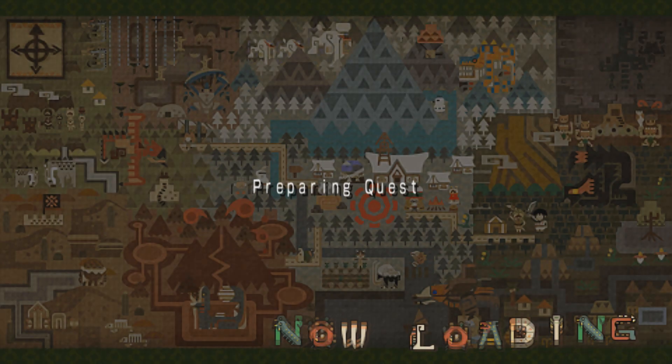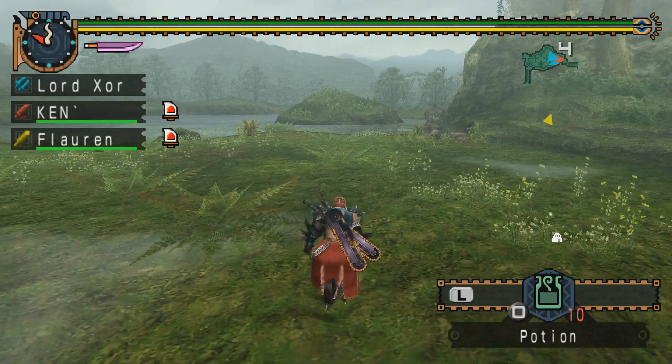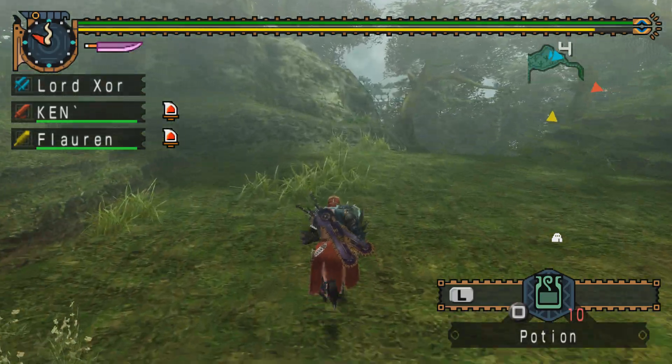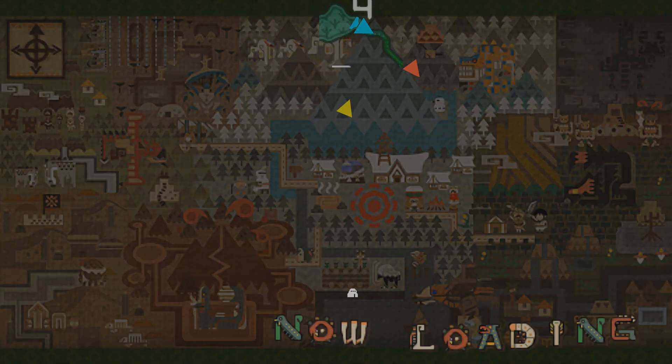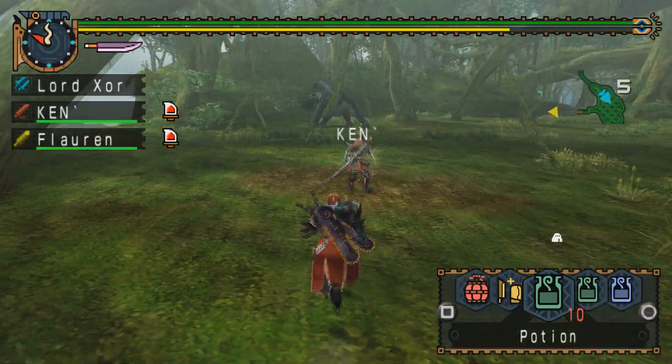Hey everyone, it's me, Doomlink, and welcome back to Doomlink's Random Hunts. Today we are going to be hunting a double Naga Cougar. However, I don't know if I'm actually going to be hunting two Naga Cougars here, because apparently we're supposed to leave one for Florin, and then Ken and I two-man another one, because Florin wants to do Great Sword headlocking on the other Naga Cougar, so that is something he's welcome to do.